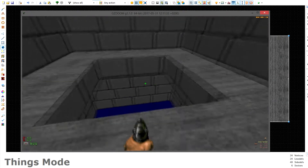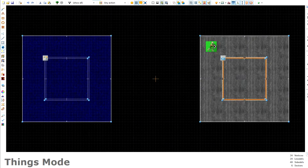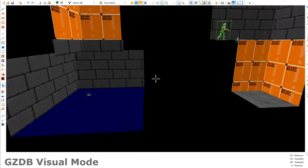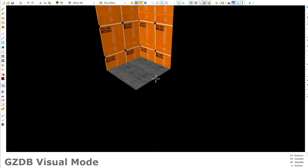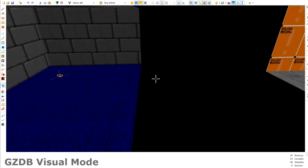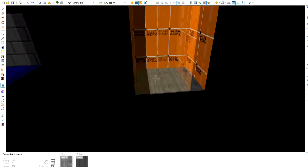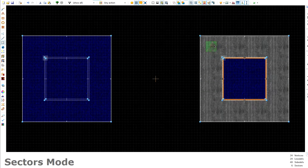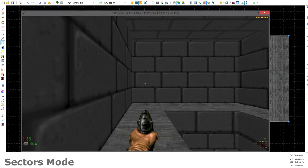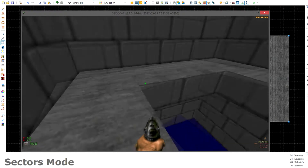Back in the editor, the last thing needed to complete phase one is to make sure the textures for both floors and ceilings are the same. Since the floors have different textures, copy the floor texture from the lower sector and paste it onto the upper sector's fake floor. Testing again — phase one is now complete. We can clearly see the lower sector looking fine.